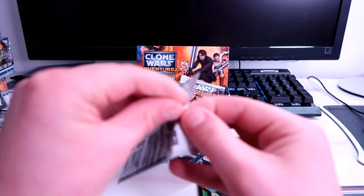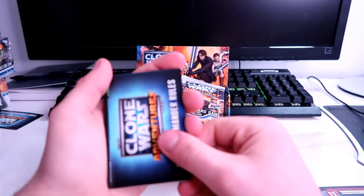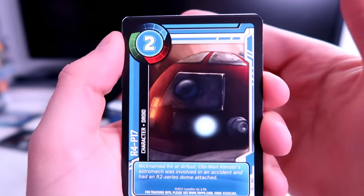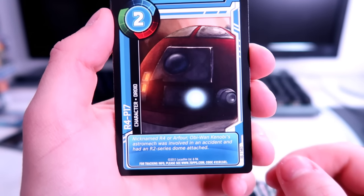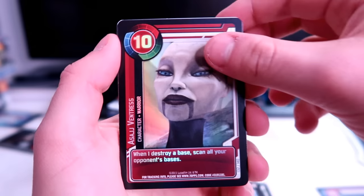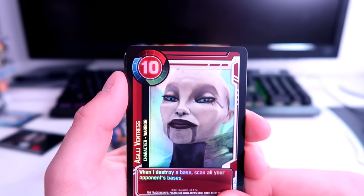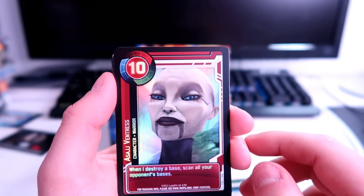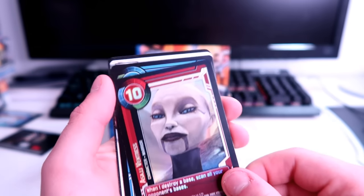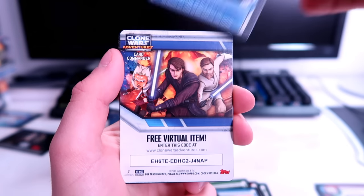First pack done — on to the next. I'll just do one booster box for this video. We have R4-P17, Obi-Wan's astromech. Another holo foil — Asajj Ventress at level 10. I like that they detail the holos so that things pop out in the foreground rather than holoing the entire card, which can look cheap. It seems like there are two holos per pack.